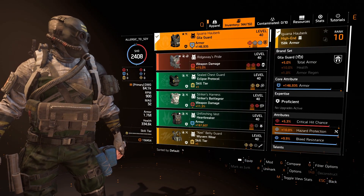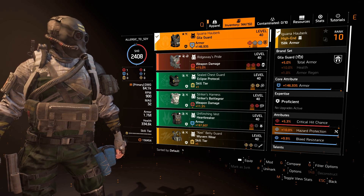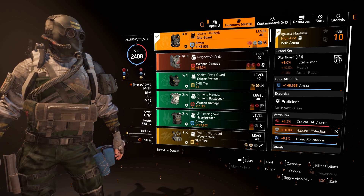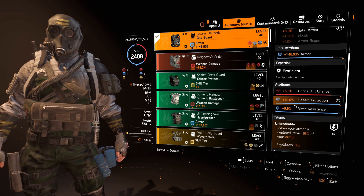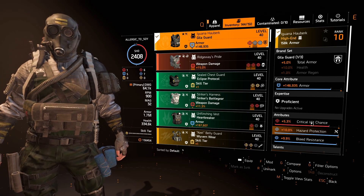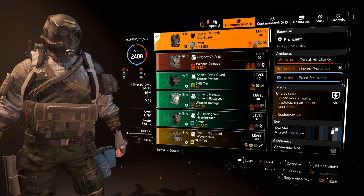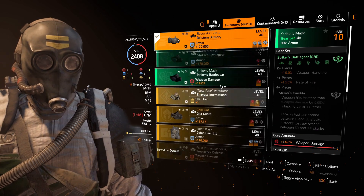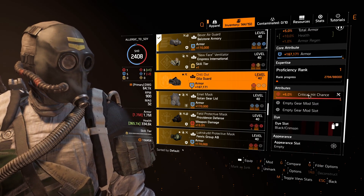For the chest piece I've gone for Healer Guard to give myself some extra armor and be tankier, which works well with the Bloody Knuckles. You can go for more weapon damage, crit damage, or crit chance if you prefer. I have crit chance, hazard protection with armor, and 9.9% bleed resistance with Unbreakable - Unbreakable is just too good, make sure you utilize it. You could also use the Chill Out mask and swap them around, depending on what modifications you want to use.